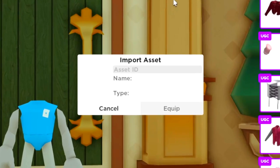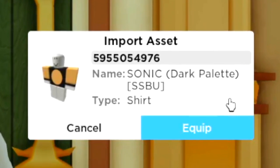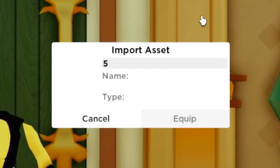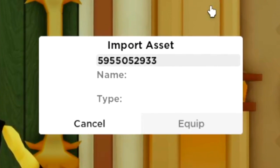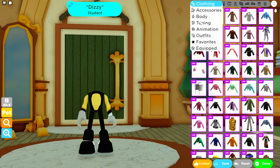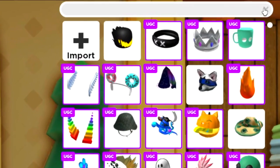Now we're heading over to the first part where we're gonna import the top — follow this code on screen or copy it from the description below. Likewise, we're gonna import the second part which is for the pants. If you enter this code, you will get what we need. I'm gonna quickly paint the hands white. I've noticed one of the hands is slightly smaller, so we need to correct that a bit later on.